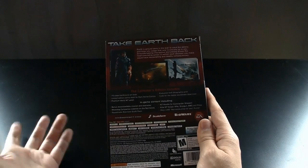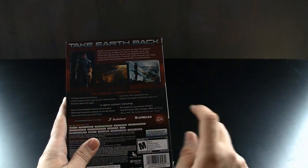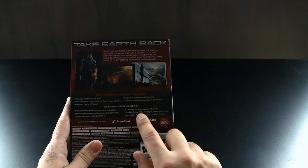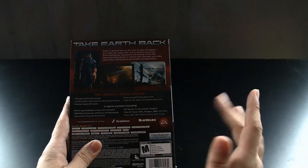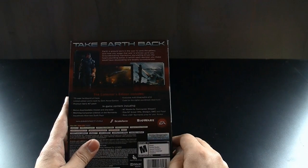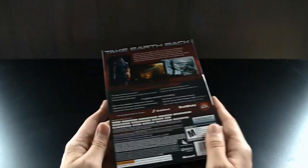You get alternate costumes, including an N7 hoodie for your Shepherd so he walks around the Normandy with it. You also get an N7 sniper rifle, shotgun, SMG, and pistol.